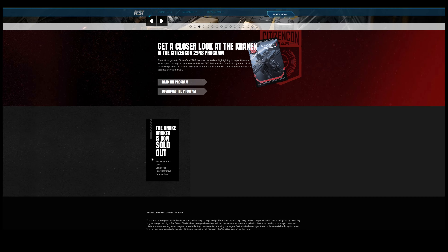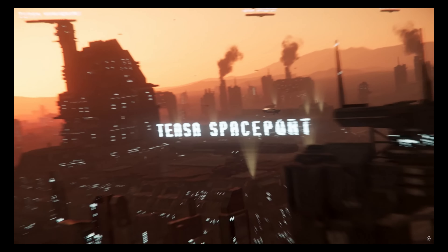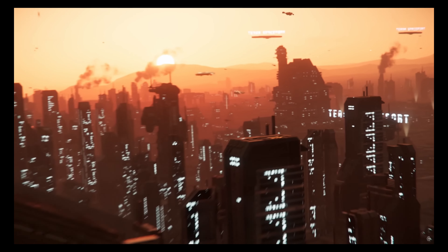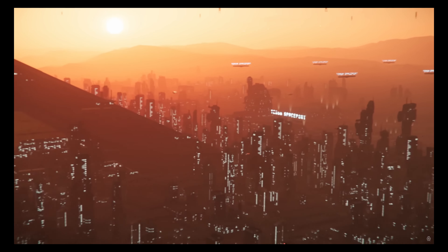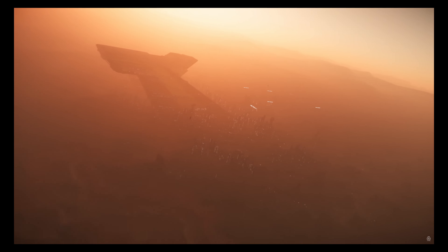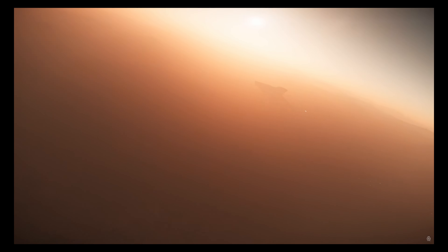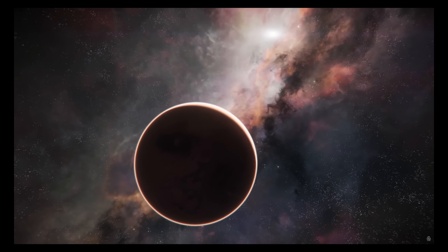What I like about the privateer is it's basically like owning a mobile space station. I can't think of anything a space station would have that a privateer wouldn't be able to have — outside of maybe personal hangers once those get into the game. It will help people fulfill their dream of owning a small city, but in space. It's really the only upgrade from the Banu Merchantman, but from what I've seen the Banu Merchantman can give this thing a run for its money.